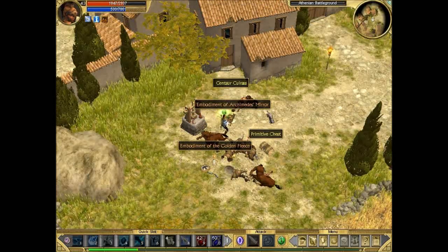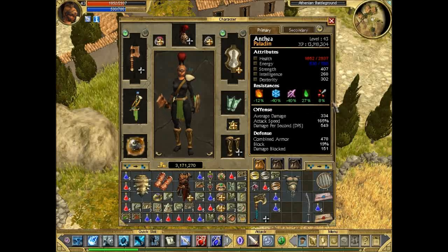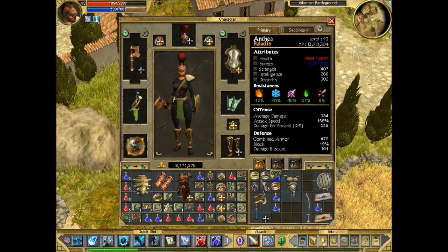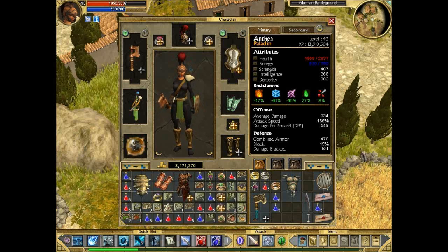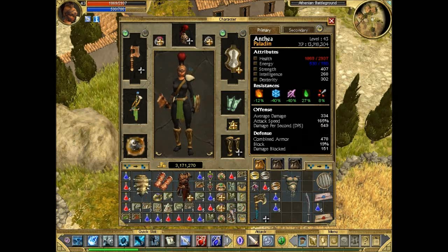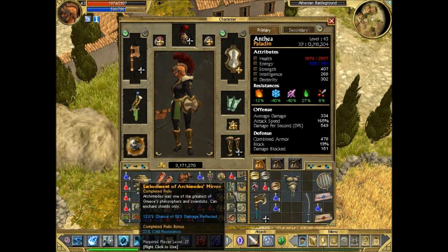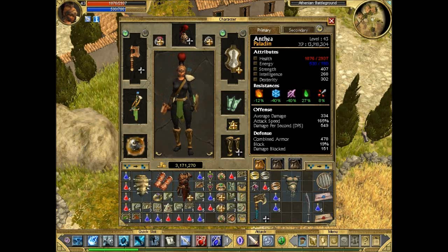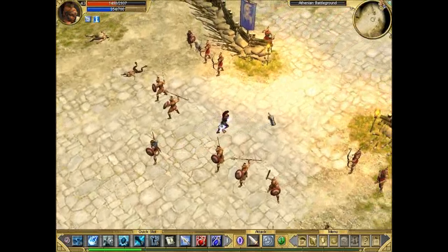Got a couple more relics dropping quite a lot. We got Golden Fleece - 170 energy, it's crap, we don't need it. And Archimedes's Mirror - we already have one completed for 23% cold resistance.